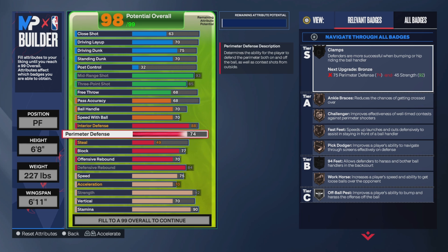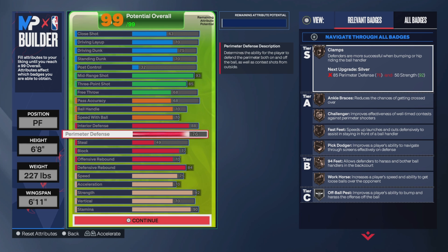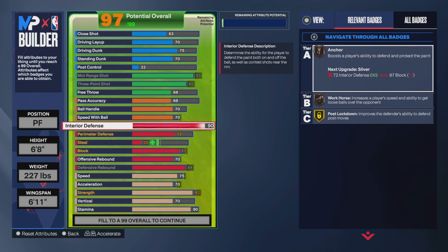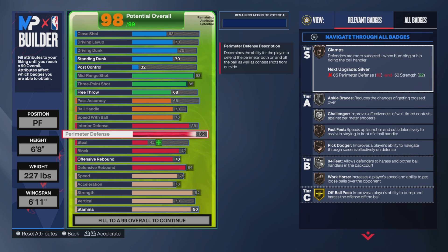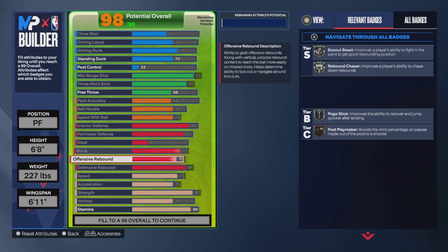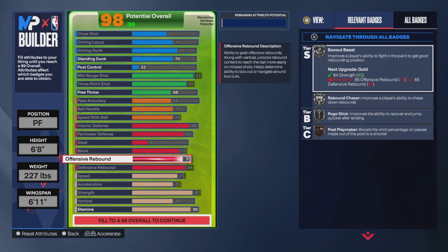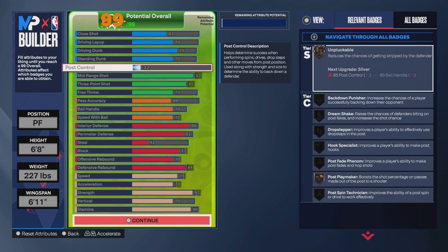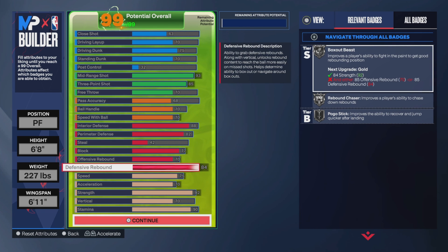We're going to have a 92 strength and a gold post move lockdown — that's how we're going to operate. We're not going to be a weak stretch. You see me adjusting my stats right here, trying to get the most out of this build. I realized it only makes sense to get gold Box Out Beast by having an 85 defensive rebound.